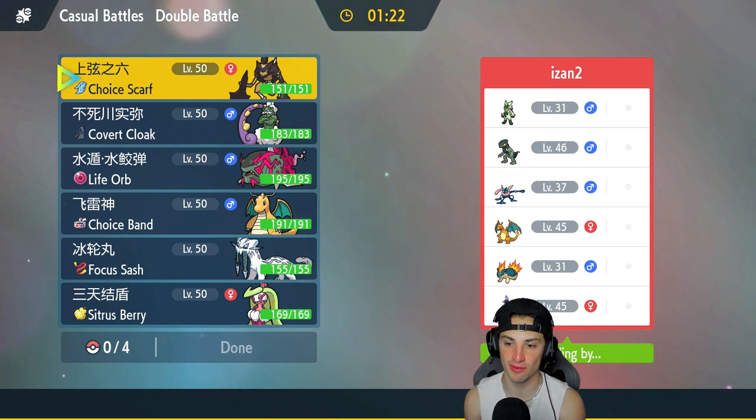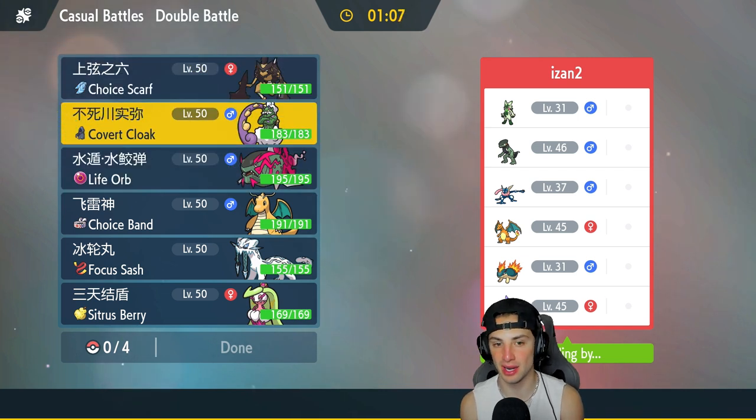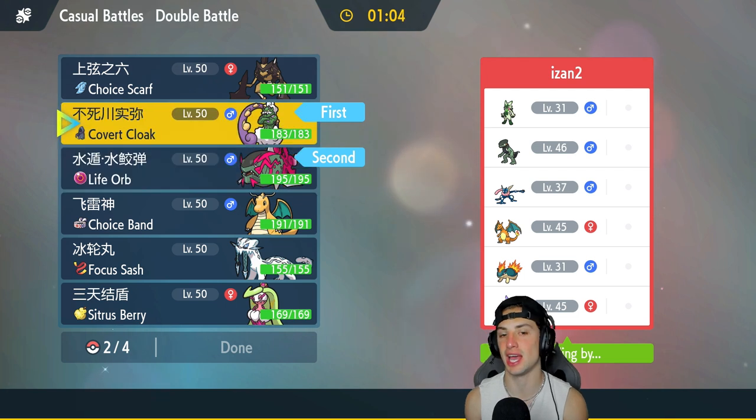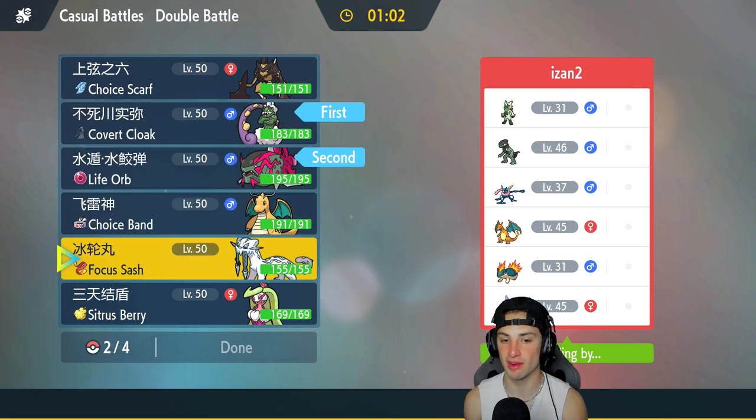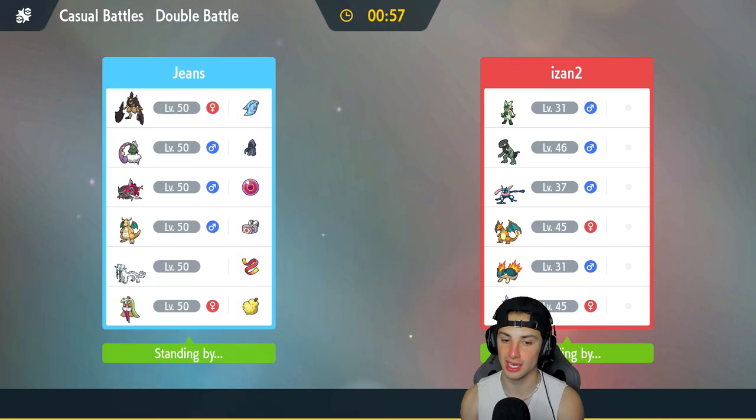They've got Greninja, Charizard, Psycho, and Ceruledge — those are the four I think they'll bring. I'm going to lead Basculegion and Tornadus, which will be very strong, then Chien-Pao and Dragonite to clean up. I'm really liking this — I feel like we're just going to stomp on our opponents with Basculegion.